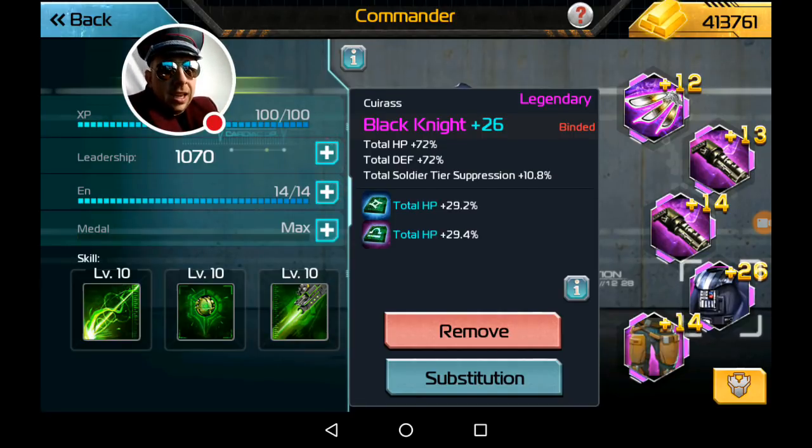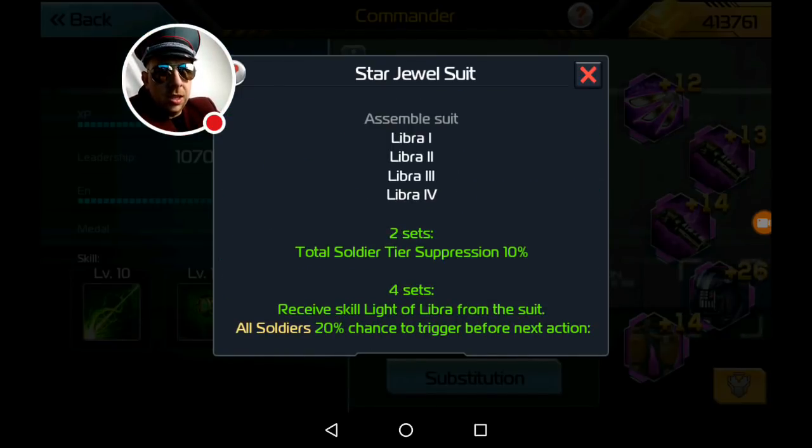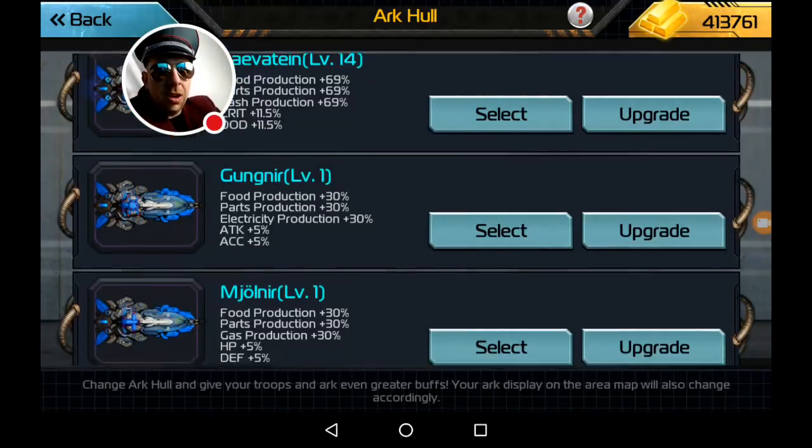The first is an item where it says Black Knight total tier suppression 10.8%, which scales with your item level. You can get it on the two-piece Libra gem set — total tier suppression 10%. This is additive, and then at the end you multiply it. So right now we have 10 from the gems, 10.8 from the chess piece, and then another 6% from the Ark Hall.